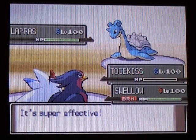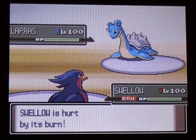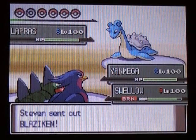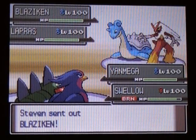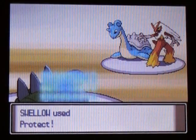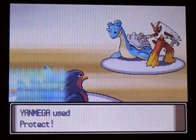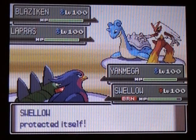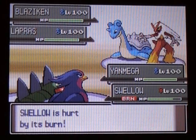He gets lucky with a critical hit and takes it down in one shot, and even though it was a critical hit, it actually surprised me. So then I just send in Yanmega, and he sends out Blaziken, and I just Double Protect to see what Blaziken can do with Flare Blitz — which wasn't too surprising — and to get Yanmega's Speed Boost.